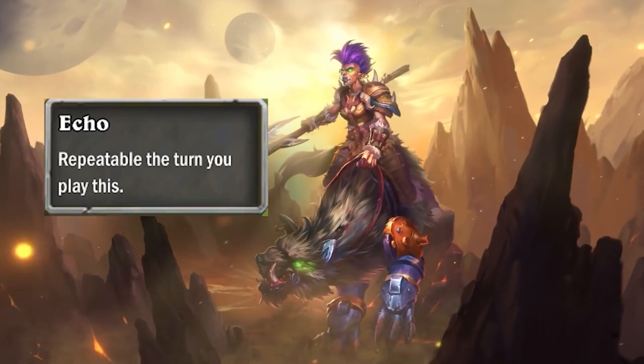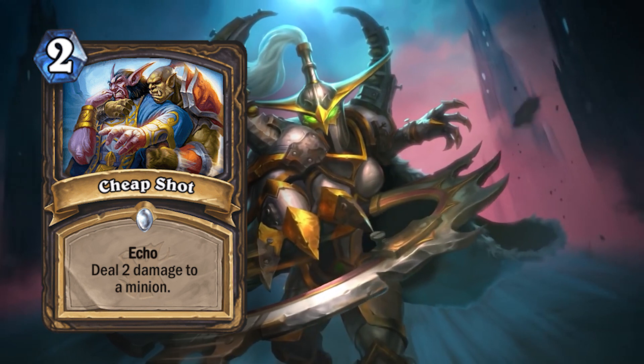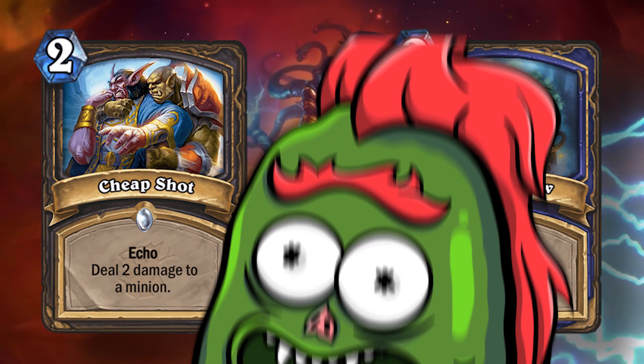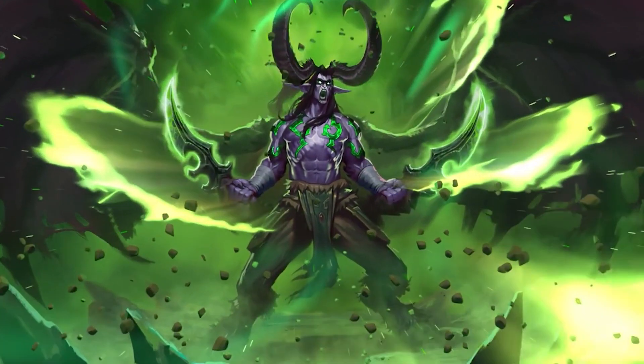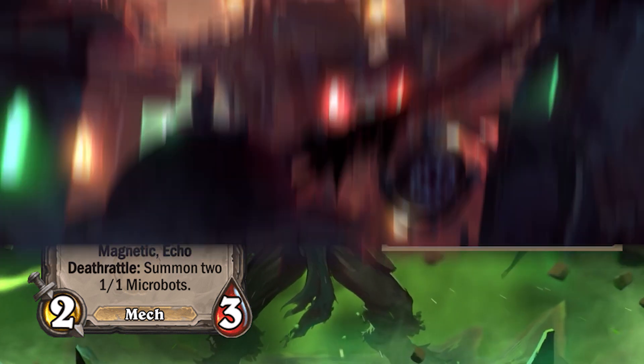The keyword Echo was introduced in the Witchwood expansion, but after the Witchwood, they did not really use the term Echo anymore — rather just 'repeatable this turn' — even though they basically do the exact same thing. That was until they had to change Snip-Snap from Wild, where now Echo can't go below one mana.